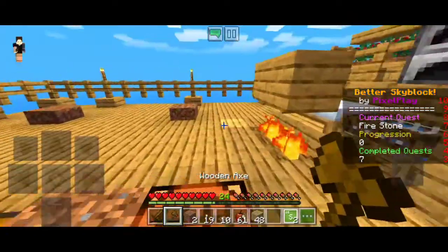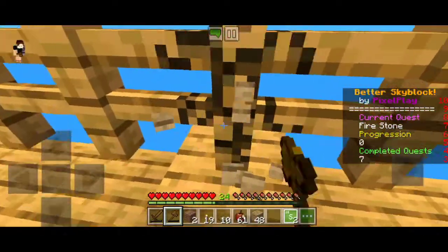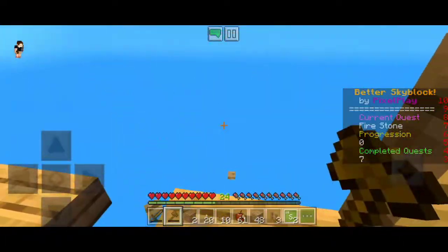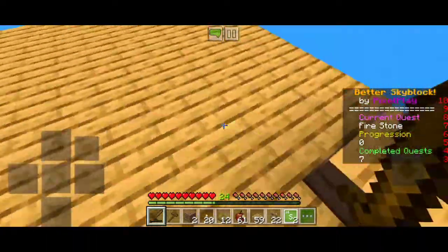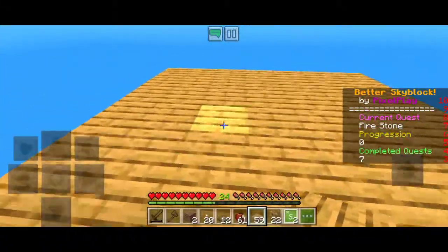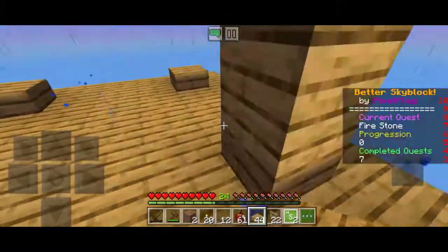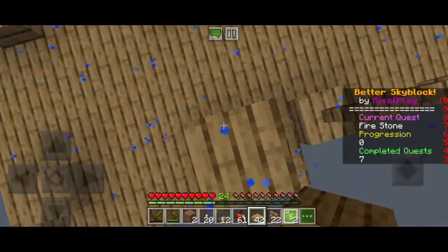We're gonna open up a new place — maybe in here — to build this farm. Let's break this and make it our new place. We need to make a lot of slabs. This is the base platform of our mob farm. You're gonna need to make a 3x3, 9-block grid and make it two blocks high using slabs.